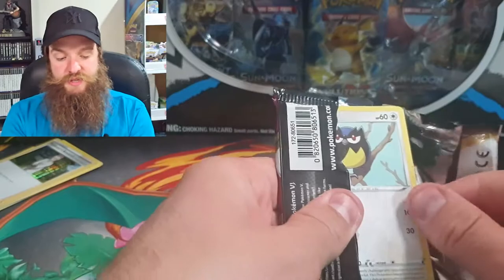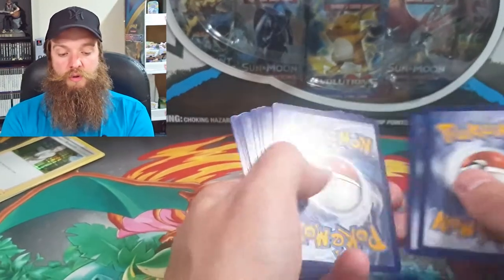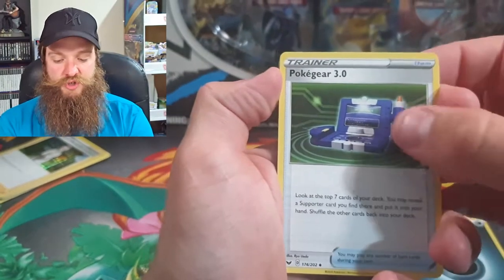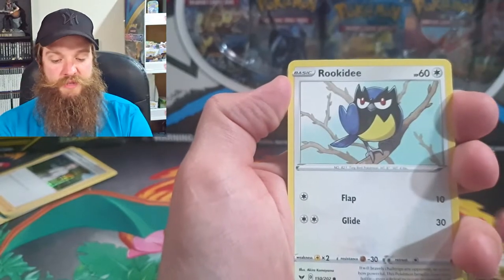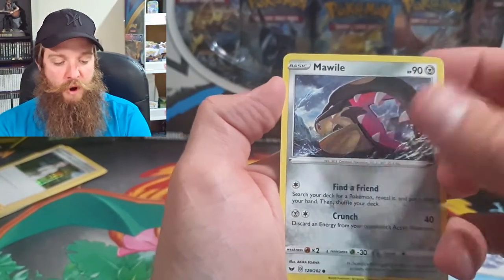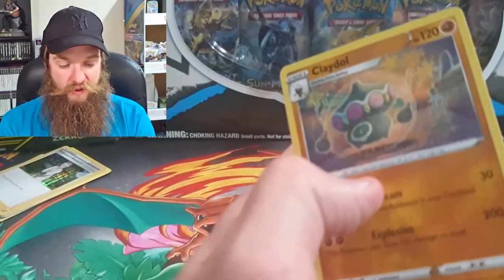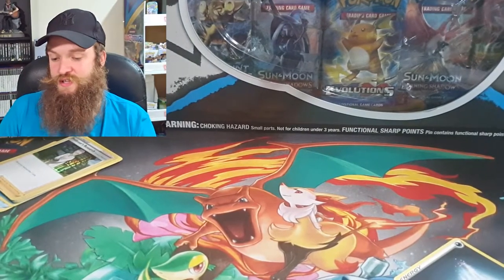Although the nice little collector tin is pretty cool — and tomorrow when I go to work with my sandwiches people are going to be so jealous of how I store them — there have been no ultra rares whatsoever. Snom, Morelull, Gossifleur, Metal Saucer, and a Claydol for the rare. Guys, what is going on? Let's get some more packs.